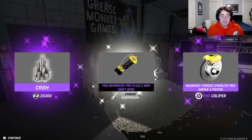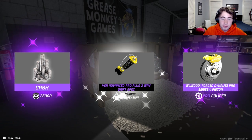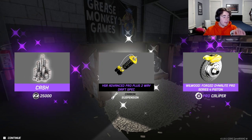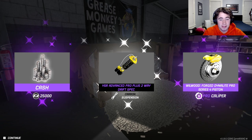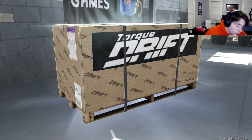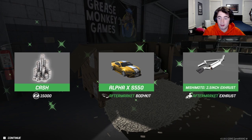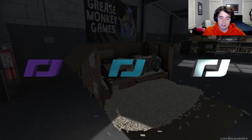Carbon suspension and Wilwood forged brakes — oh my god! Building cars out of crates is ungodly amazing because you can get carbon parts like that without having to go through the hard struggle of ranking up your car. I don't know what to say — I'm speechless.